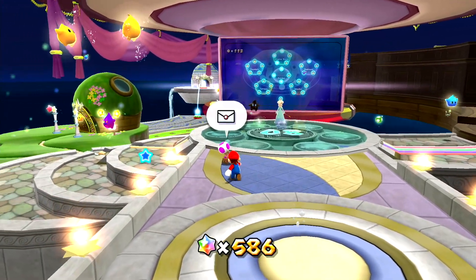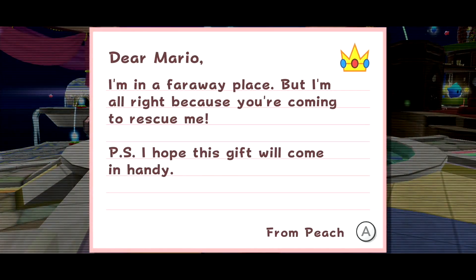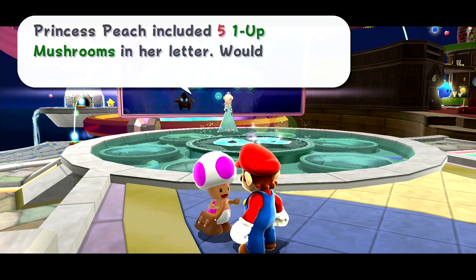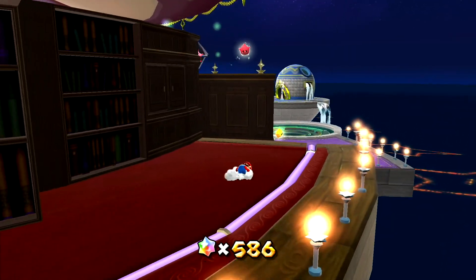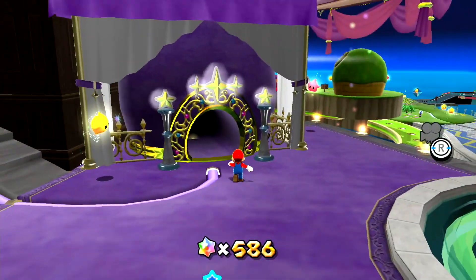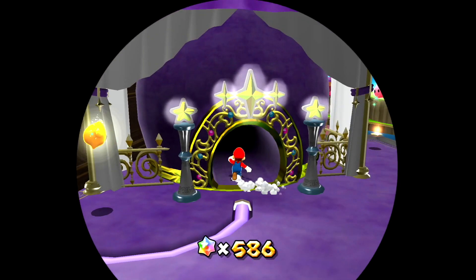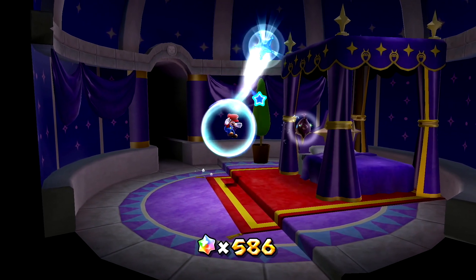This dude has some 1-ups for me, so I will take him up on it please. Here's a letter from Princess Peach — we know the letter by now. Just give them to me, thank you. So if you saw the last episode, then you know that we have to come over here to the back, whatever this thing is called, and actually go into the bedroom, because that is where the next two purple coin stars are.